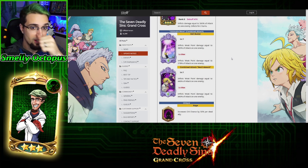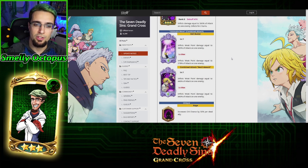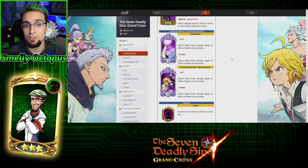Now, his ultimate is Hellbuster. In the non-combined form, it inflicts weak point damage equal to 385% attack on one enemy, and if you max that out it goes to 578%.